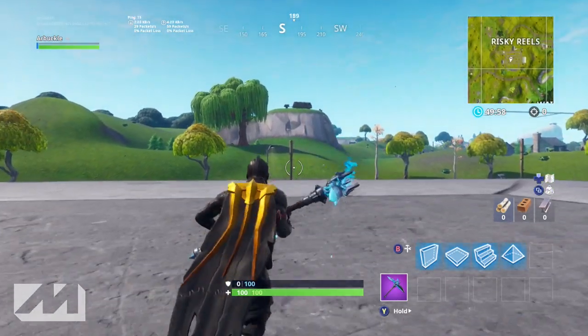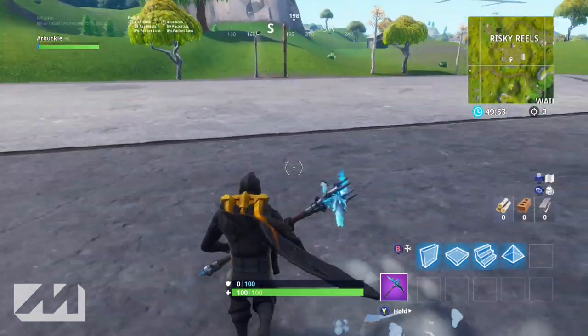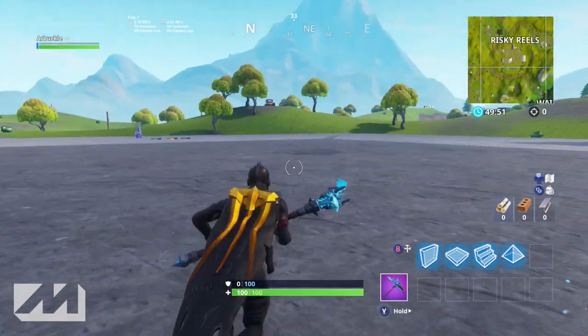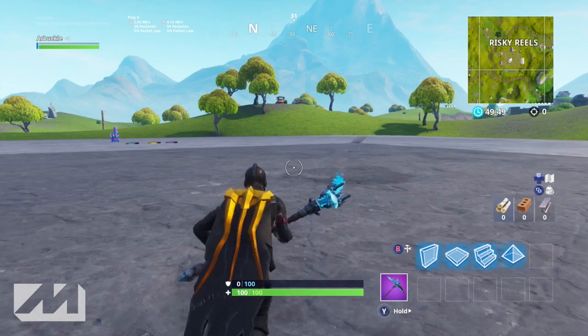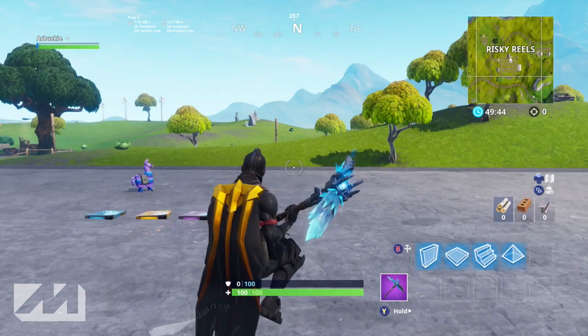You have your own little private island to build whatever you want. What they've done is created this giant open area here on the Fortnite map itself so that they can display some of the best creations made over the next couple of months, or however long this lasts.